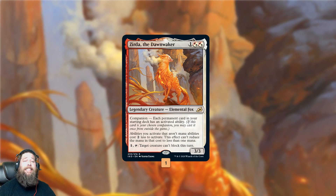One of our most important pieces is Zerda the Dawn Waker. This is our companion. It lowers the activated ability mana costs on our stuff, which is helpful. More importantly, Zerda is a creature that doesn't start in our deck but we always have access to. That is the part of Zerda we're really trying to abuse. The other abilities are nice, but mostly it's a creature that's always in hand and can't be hit by discard or anything.